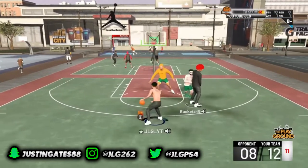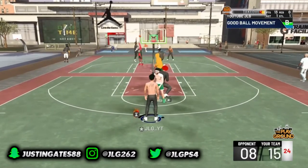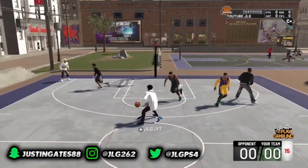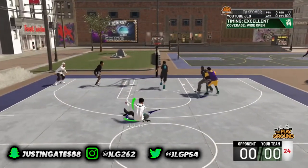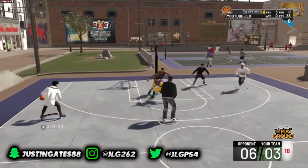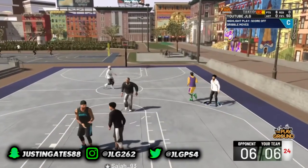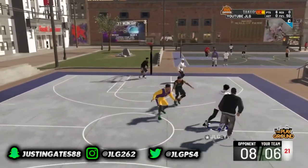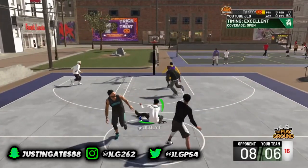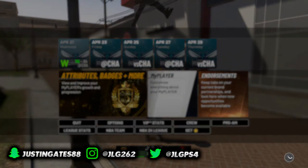Now we finna get down to the stats. My dude is 6'5, I'm a playmaking shark. My ball control is at an 89 right now and I'm a 93 overall — it maxed out at a 92, which is insane. My open shot 3 is an 80, going to max out at an 82. My mid-range is an 83. This build is really crazy and the defense is really good now that I'm 6'5.